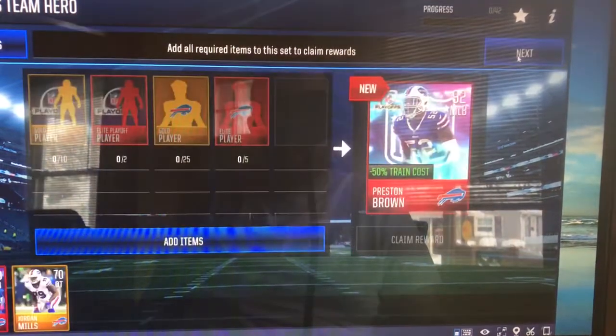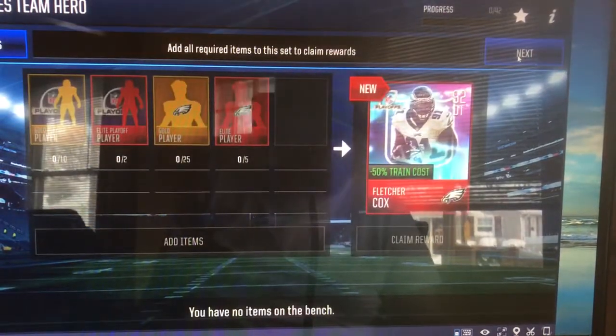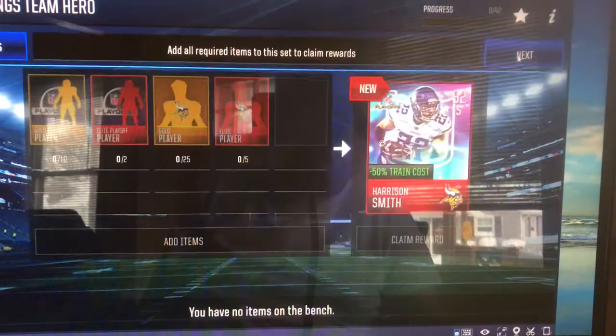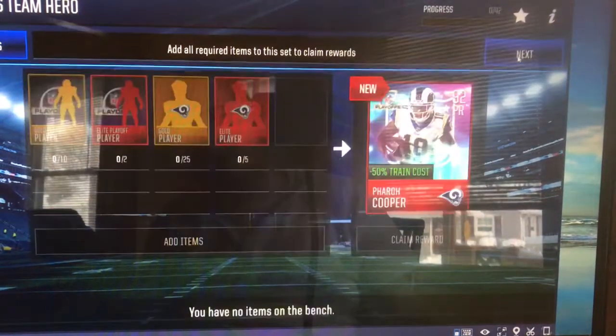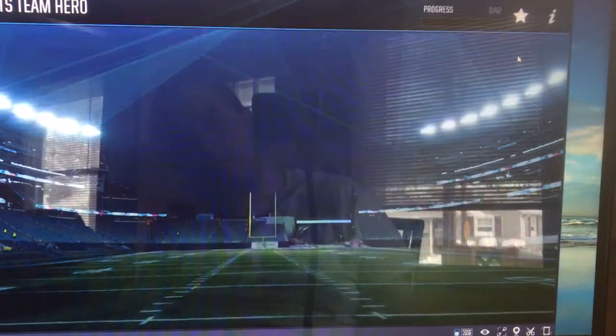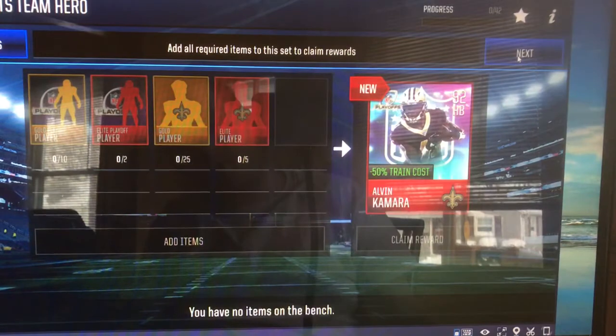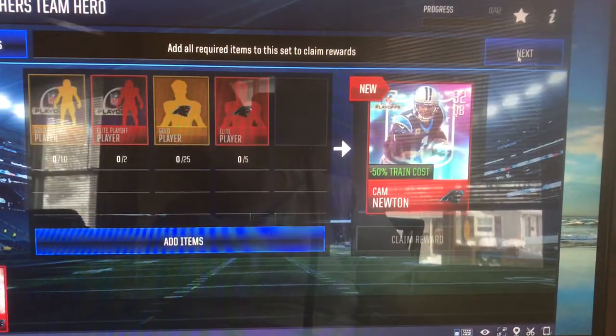Preston Brown of the Bills. And Fletcher Cox of the Eagles. Harrison Smith of the Vikings. Farrell Cooper of the Rams. Alvin Kamara of the Saints. And Cam Newton.